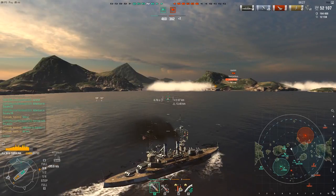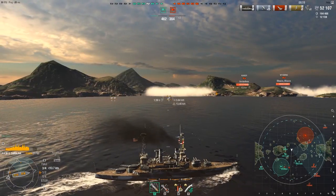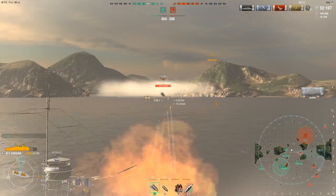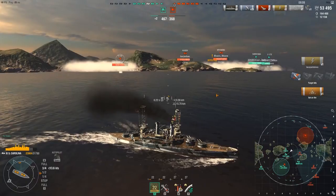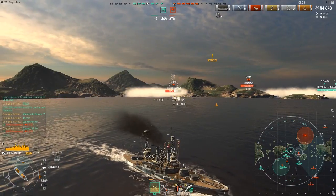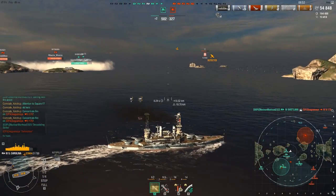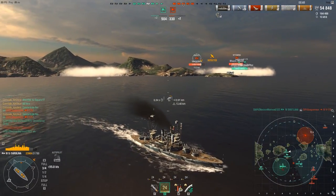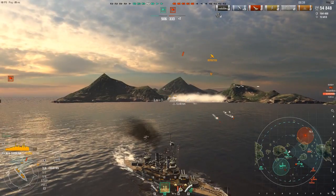We know where he is - he's right in front of me in that smoke and he's about to make a mistake, leaving the smoke. I already have HE loaded. At these tiers, AP does pen DDs but it's far less likely on thin destroyers like the V170 or Japanese destroyers. I always just switch to HE. In a Montana I'd stick to AP because the raw damage is enough to chip a DD hard, but in these lower tiers I find HE to be better.